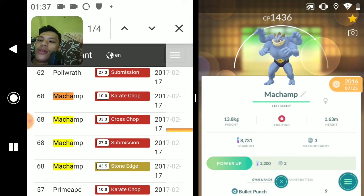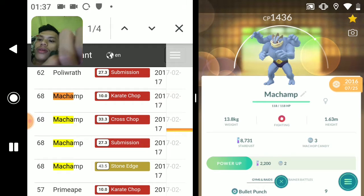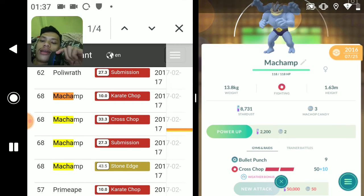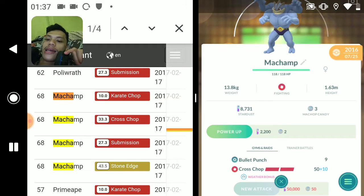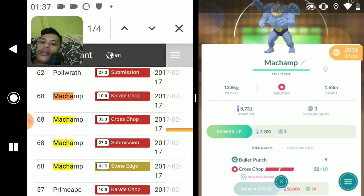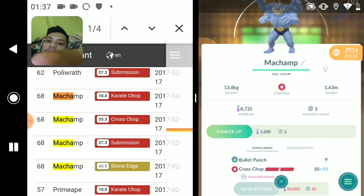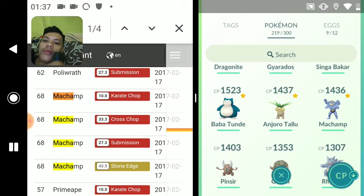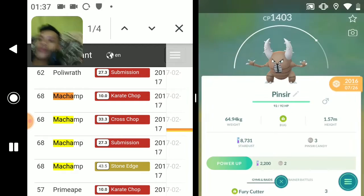Machamp - the first legacy move is Karate Chop. Let's see my Machamp - I've got Bullet Punch and Cross Chop. Cross Chop is the legacy move here, and I think that's it, only Cross Chop. I got this Machamp in 2016.